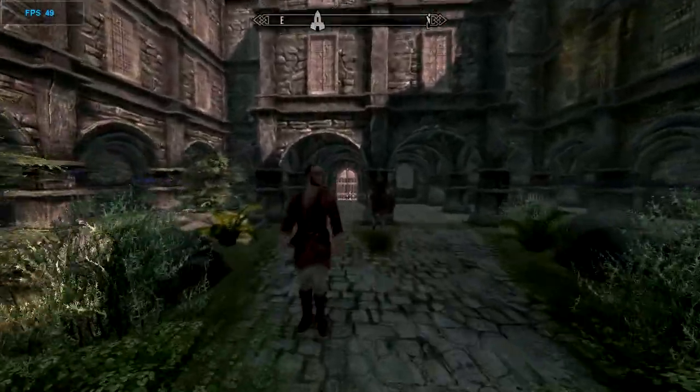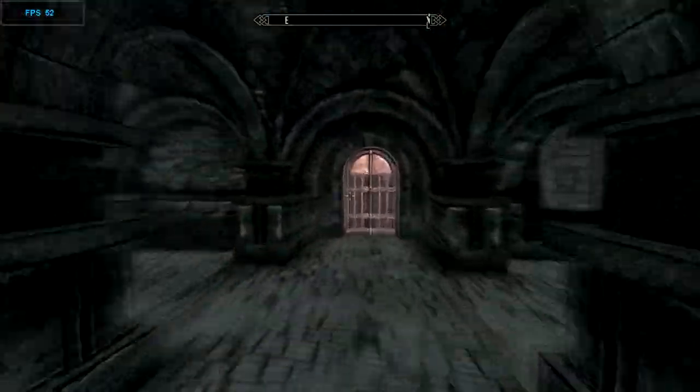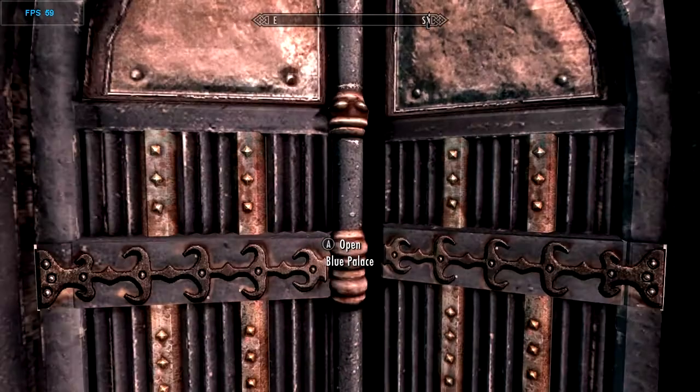So what you want to do is travel to the Blue Palace in Solitude. You should be able to know where it's at. If you don't, just explore Solitude — it's not that hard to miss.